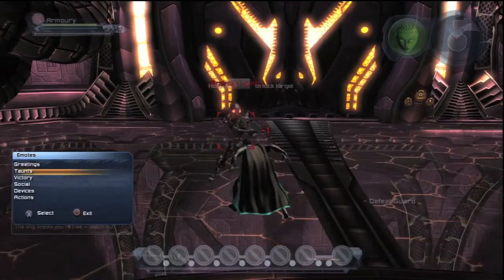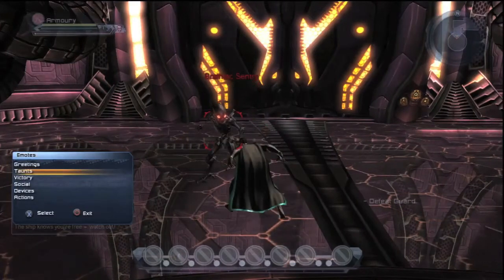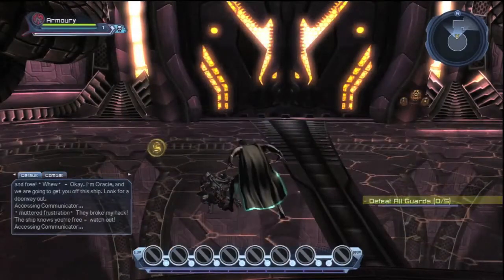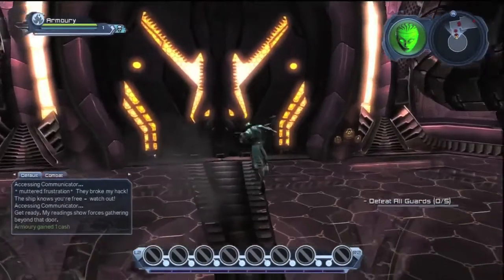What happens now is you fight the Brainiac Sentry, and then after you have beaten the Sentry — the first guard — there'll be five more waiting in the corridor. The doors will open, they'll come in to attack you, defeat them, and then go through the corridor.